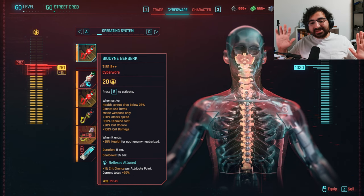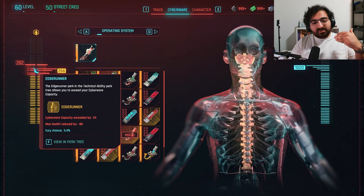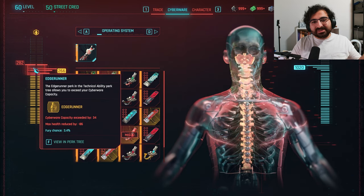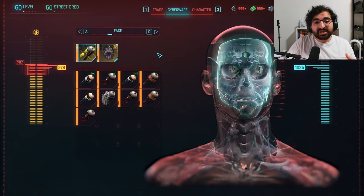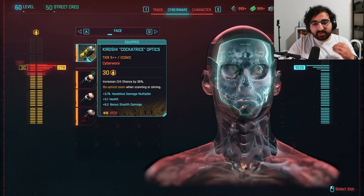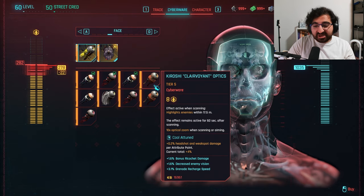That is crazy. I definitely think that the Biodyne Berserk works better with this setup, and it gives us more cyberware capacity to work with. Up next we get into our face right here. To work with this whole crit setup, we're going to go for the Cockatrice Kiroshi Optics. The rest of them aren't really that useful — it's all about tactics and scanning the enemy.